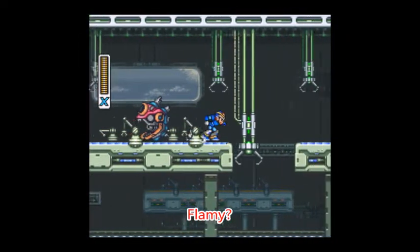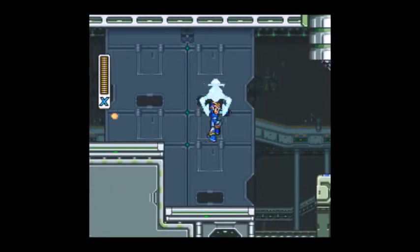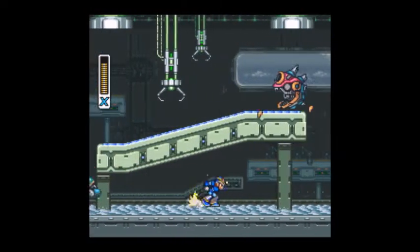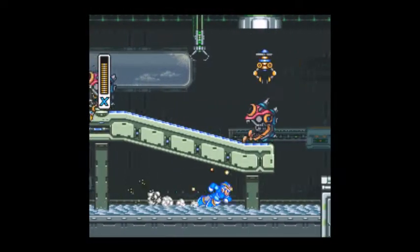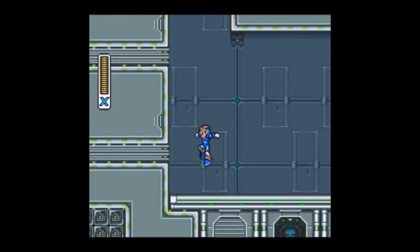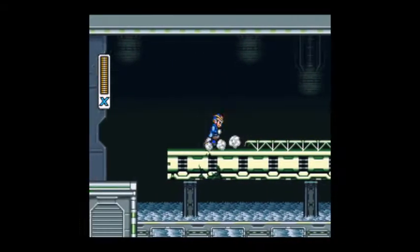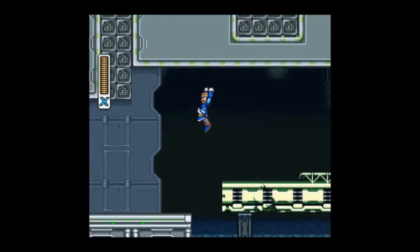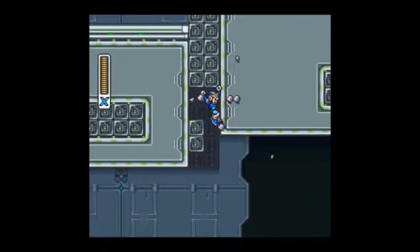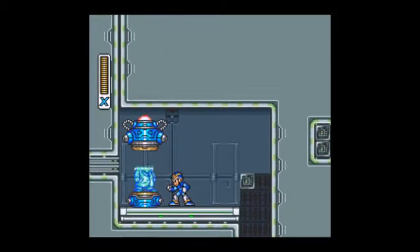So by taking out Chill Penguin, we froze this stage. I'm not exactly sure why, but usually there would be lava down there. But there's not, because we took out Chill Penguin. And here we have our last Dr. Light part. Usually there would be lava shooting out of the ground there. But anyway, this is a tricky jump, and one of the only reasons you'll need this headbutt thing.